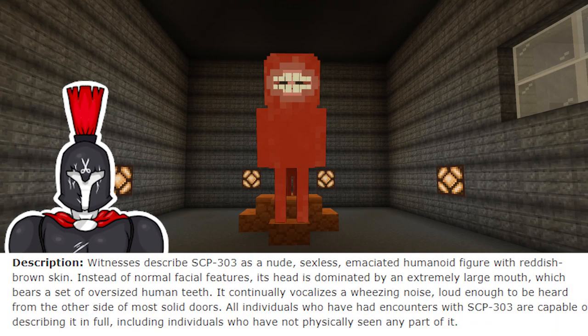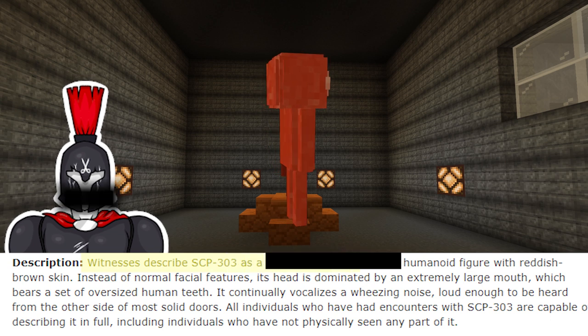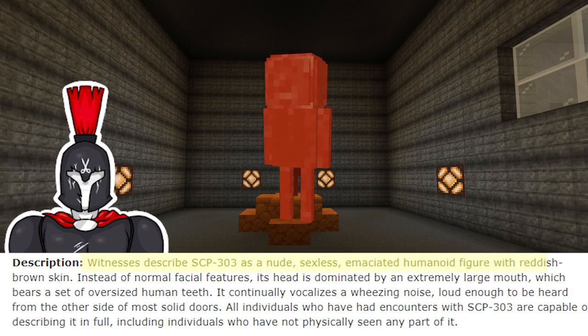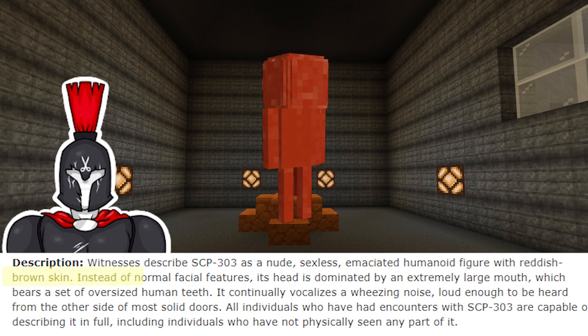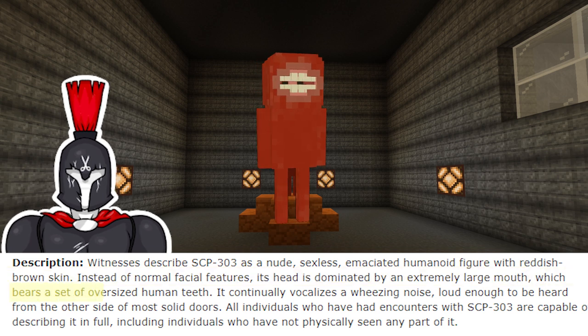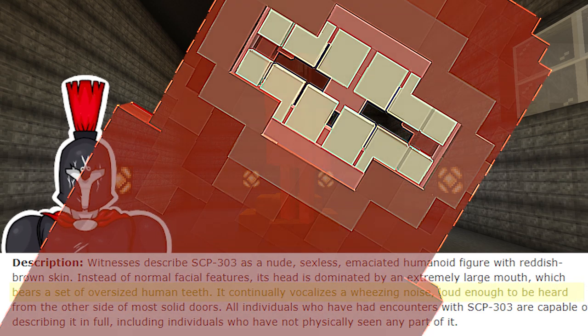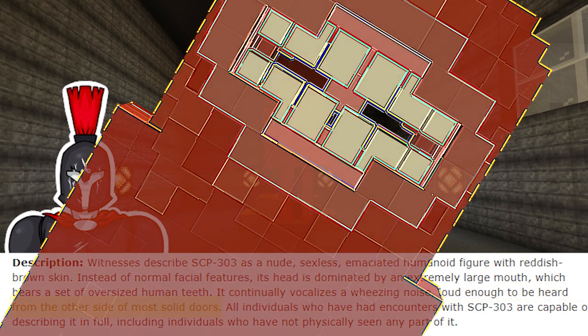SCP-303-JS. Witnesses describe SCP-303 as a humanoid figure with reddish brown skin. Instead of normal facial features, its head is dominated by an extremely large mouth, which bears a set of oversized human teeth. It continually vocalises a wheezing noise, loud enough to be heard from the other side of most solid doors.